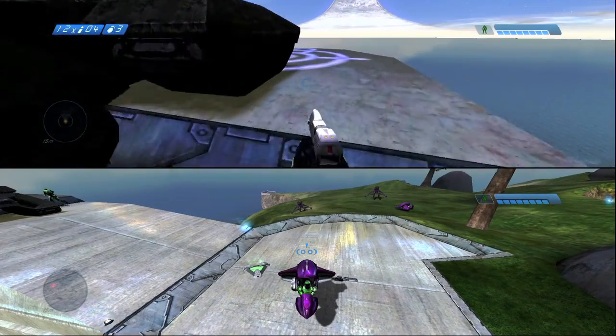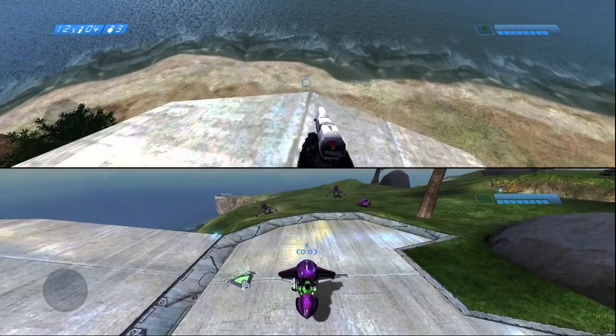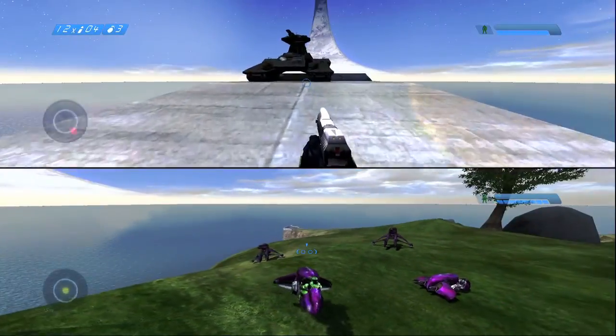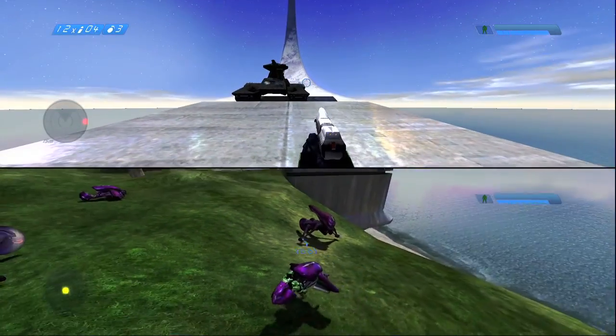Once you have that set up, you want to grab a Warthog and have your friend stand below the pad. Make sure you remember which color it is too, because there's a purple one and a red one, and obviously you want your friend to go underneath the right pad.